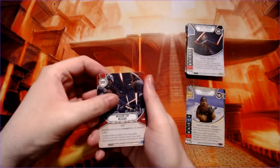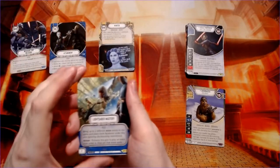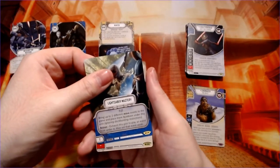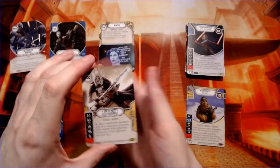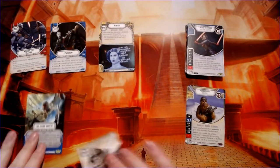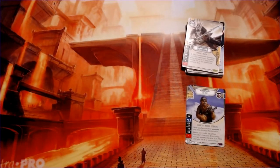Measure for measure, attunement, another wanted, lightsaber mastery, and another electro ripper. These boxes are full of duplicates — getting a lot of those. And it's funny, I think I've gotten duplicates of characters where you could actually use both dice, it's always been single cards for the equipment or characters.